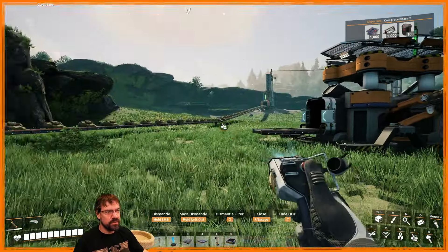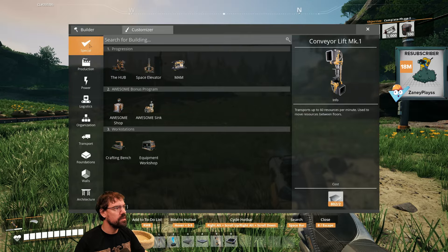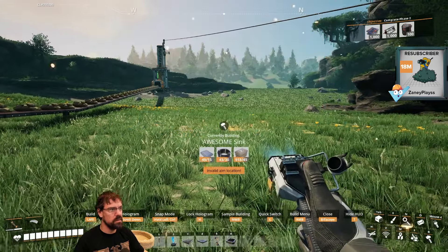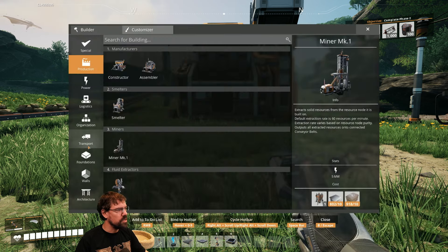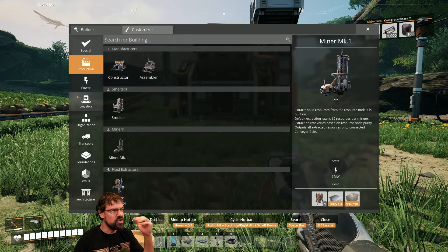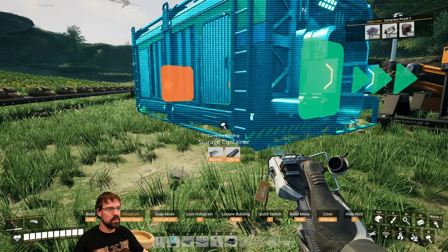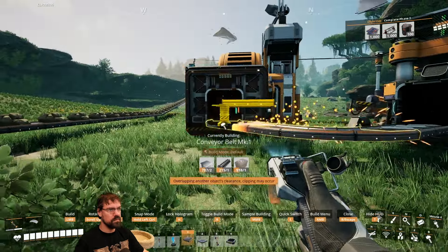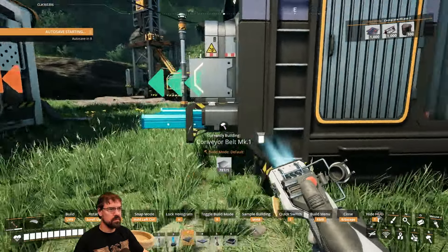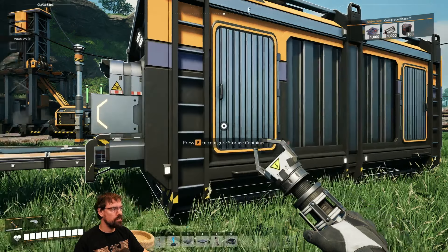The streamer decides to act on a chat suggestion before heading back: place a storage container in front of the AWESOME Sink. This way, they can always drop materials into it whenever they want. They place the container inline so anything passing through will automatically feed into the sink.